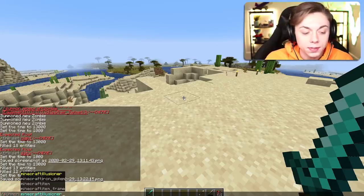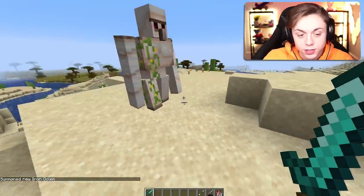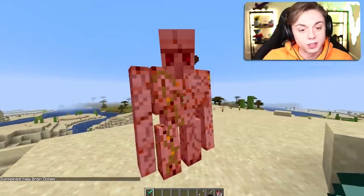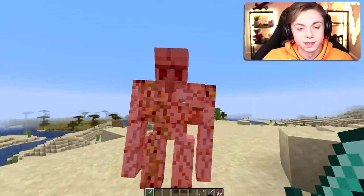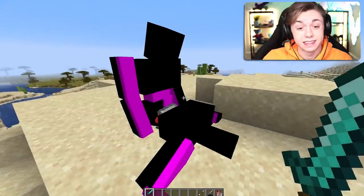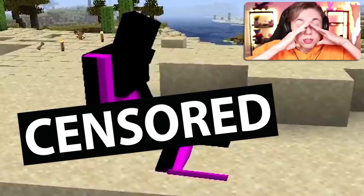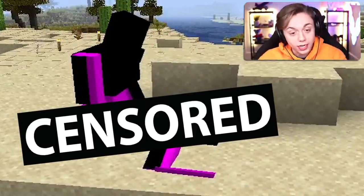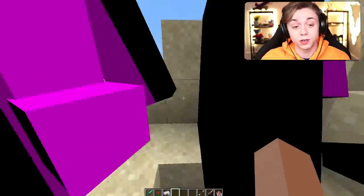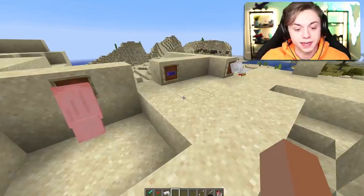I saw somewhere in the patch notes that you can kill an iron golem, but it's broken right now so it doesn't work — but I'm gonna try it anyway. Come on baby, please break into a million pieces. What are those two iron golems doing? We can't do this here, this is a sacred place. It was just supposed to fall over but now there's two of them and they're not textured. This is kind of awkward, but you know, it's the thought that counts.